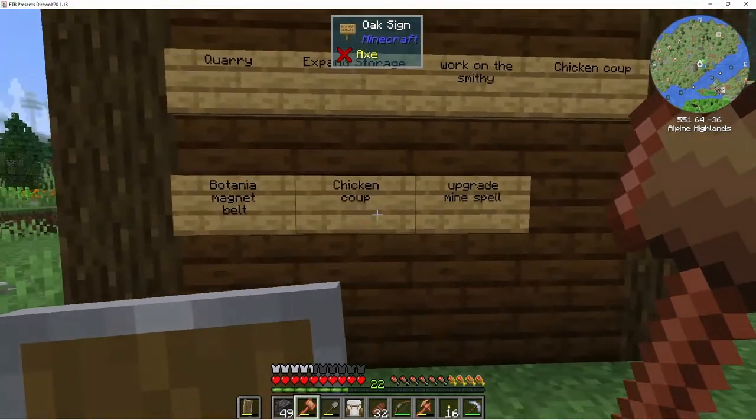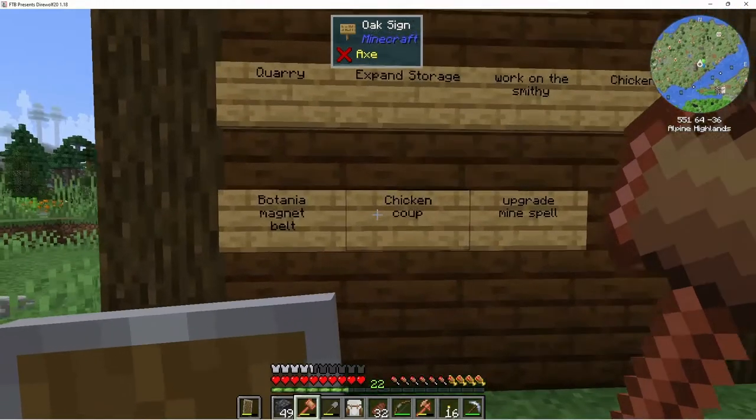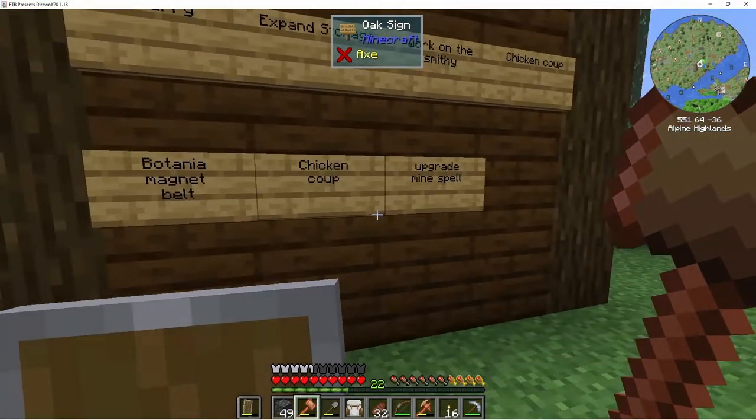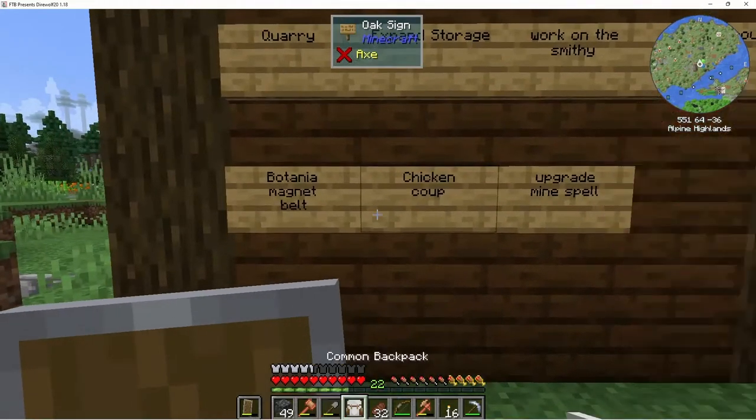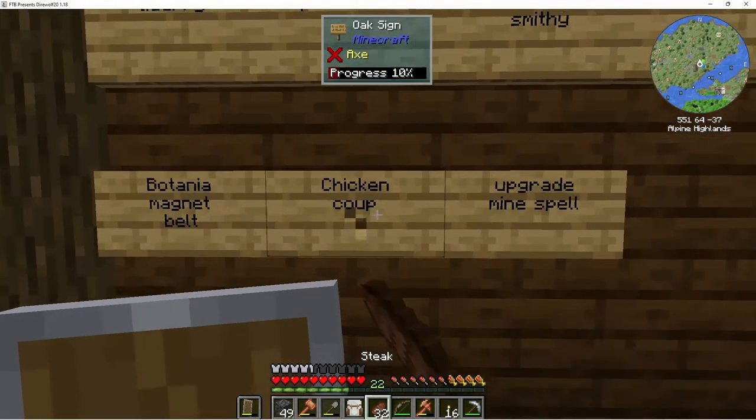I'll put Chicken Coop on the board — oh wait, I already had that up there. So we don't need this one, let me take it away.